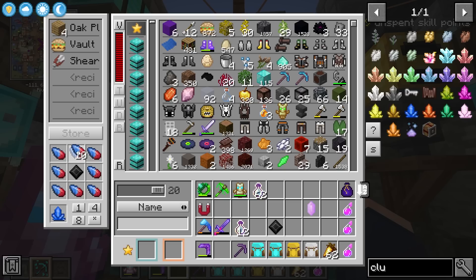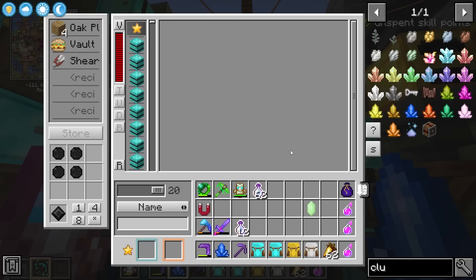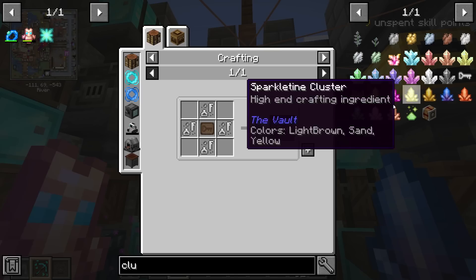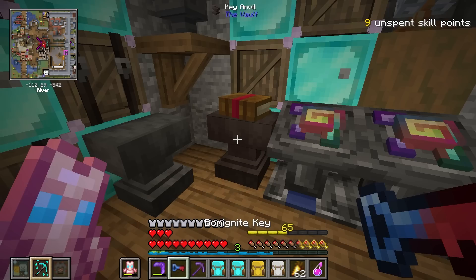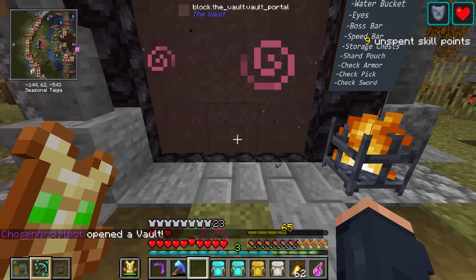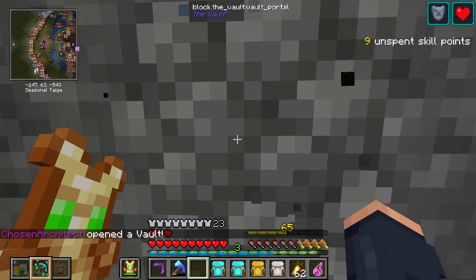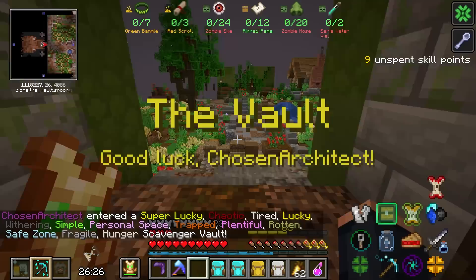We're going to place that in with these all surrounded to get ourselves that cluster — that's actually kind of pretty when it does that transition. For the key, of course, this is going to cost Echo. It is kind of expensive, but it is what it is. There's our Echo, there's our key mold. We put the key in here, add the Bomb Ignite on it, and we get a Bomb Ignite key. I'm so ready — I think I have everything on me. My key is stored safely right here. This is going to be a very interesting vault with a lot of modifiers.